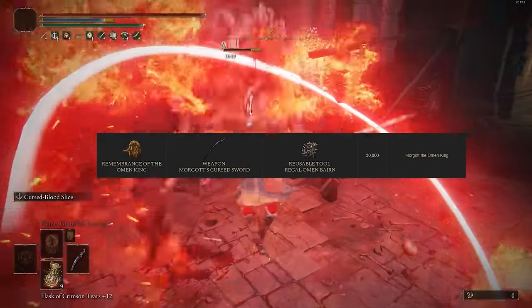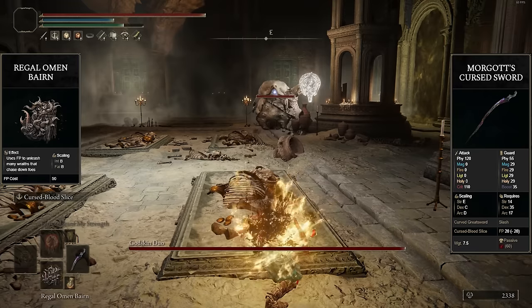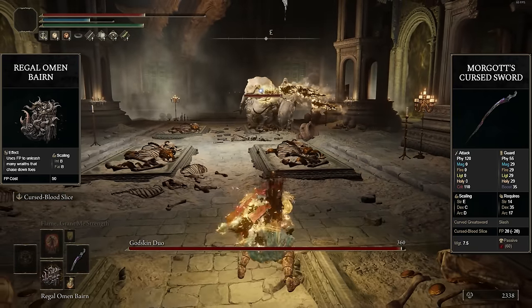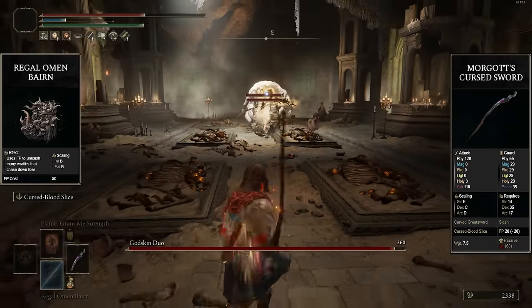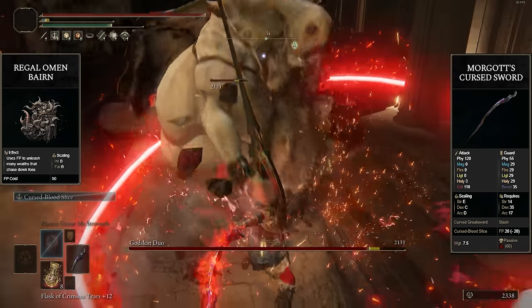To start off with, we have the Remembrance of the Omen King, acquired off Morgott. Trading it in gives you either Morgott's Cursed Sword or the reusable tool the Regal Omen Boon. This one is going to be at the bottom because it's the last Remembrance I'd actually duplicate — Morgott's Cursed Sword is just a much better option and it's not even close.